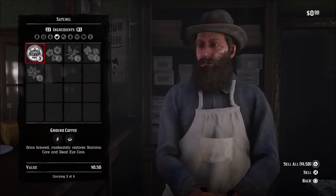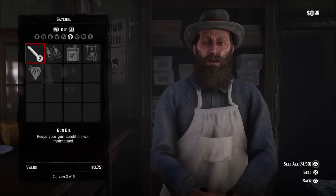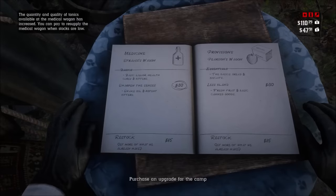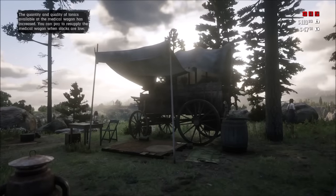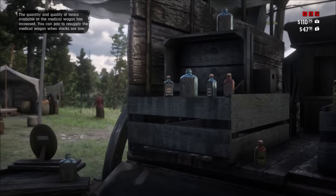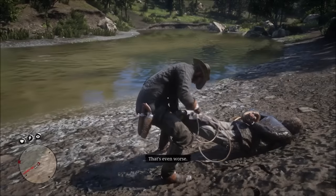Two other good ways I've found to get money are the Strauss debt collection missions. You unlock these after the 'Money Lending and Other Sins' mission. In these side missions, you go to collect debts from people, and the full debt goes towards the camp fund, while you also get a small cut. What's good about this is it isn't your direct money that you are investing, but others'.